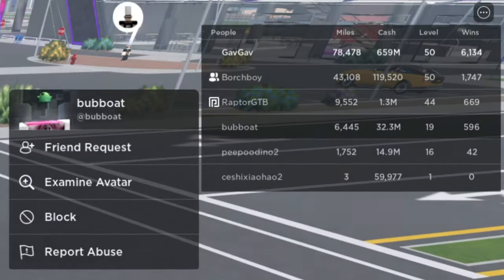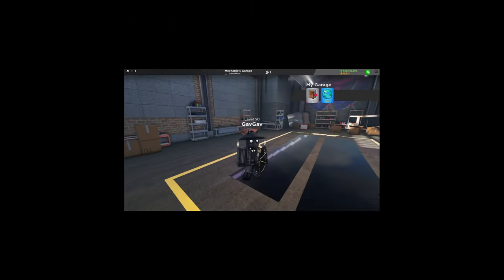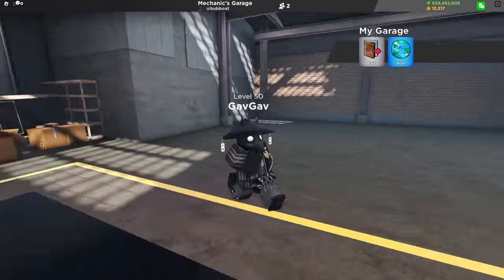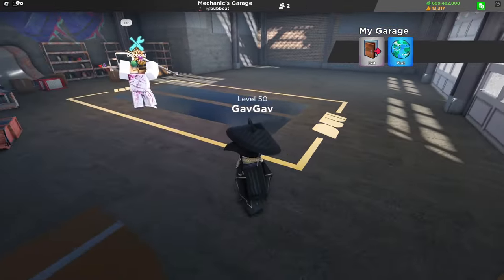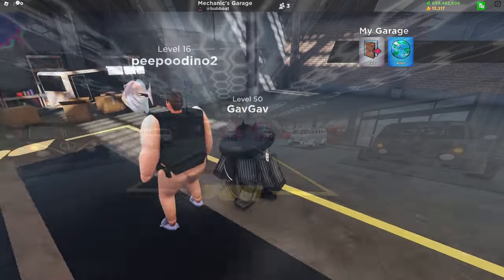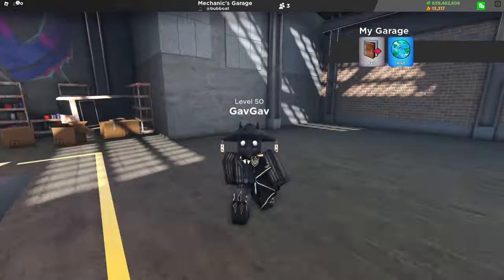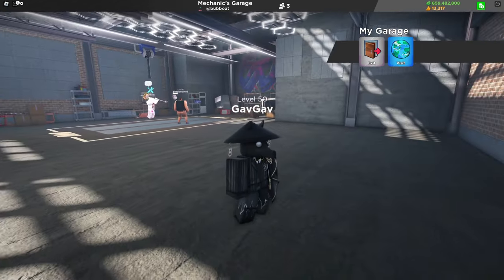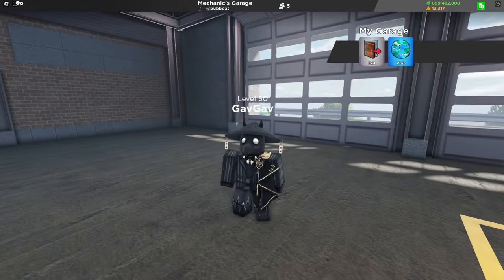Onto the next garage, we have Bobot with 6,000 miles and 32 million cash. I was expecting a lot more than this — they have 32 million cash and I think they have like two or three upgrades in total. I think the way they could fix this is to remove all this stuff and add in some car spots. Once it's at 100%, I think this garage will look pretty nice. I guess I'll give it a two because it doesn't look bad at least, but they haven't even started upgrading it.